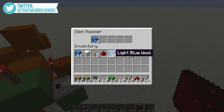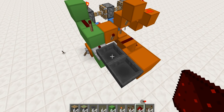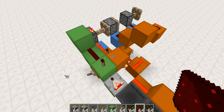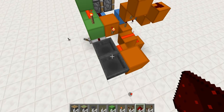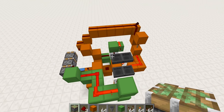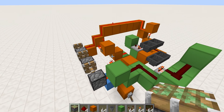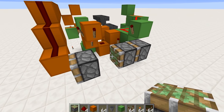Inside this hopper right here I've got 16 items. When I flick this lever you can see that those 16 items gradually make their way into the next hopper. We probably don't actually need 16 items - maybe five or six. Then when we flick this lever... okay, that's like a mega pulse extender. That's super useful. I think I might be on to something.